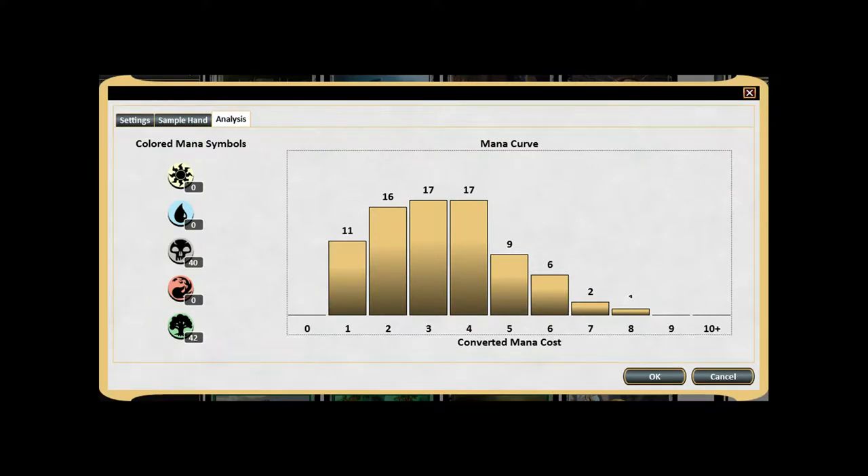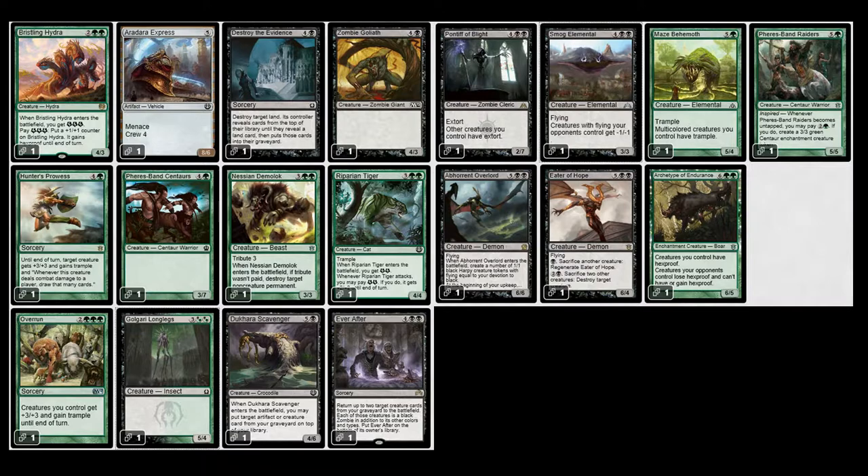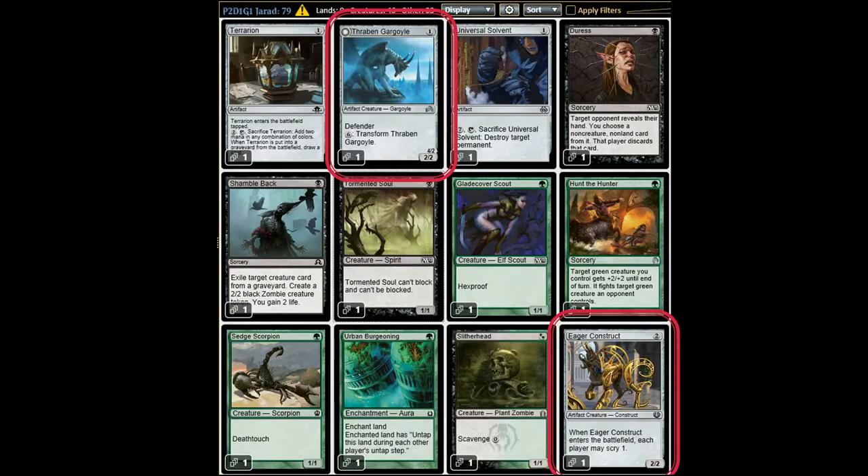That's the mana curve of the cards as they come in the selection, and then we can take our time cutting down to a reasonable commander build with 14 packs. I got rid of Thragtusk — it flips over to be a 4/2 but the flip is pretty heavy. Eager Construct — I don't really want to give my opponent a Scry 1, and I decided that's not what I wanted to do.